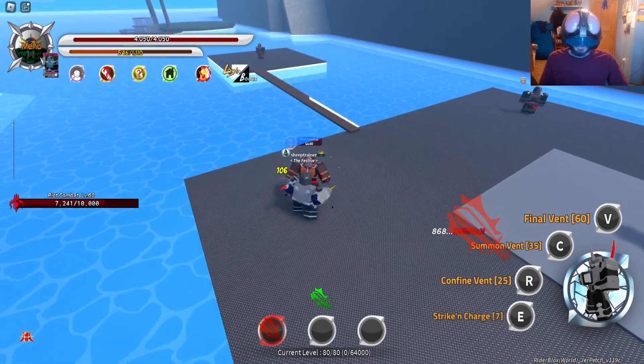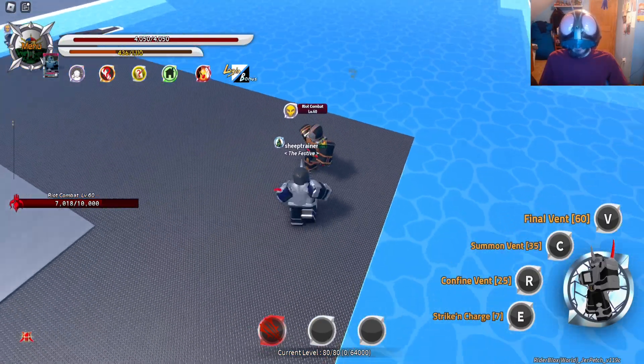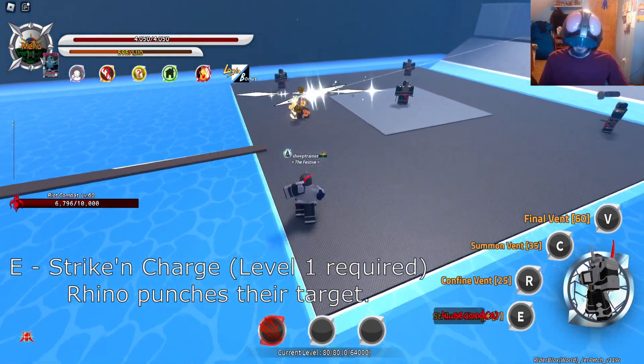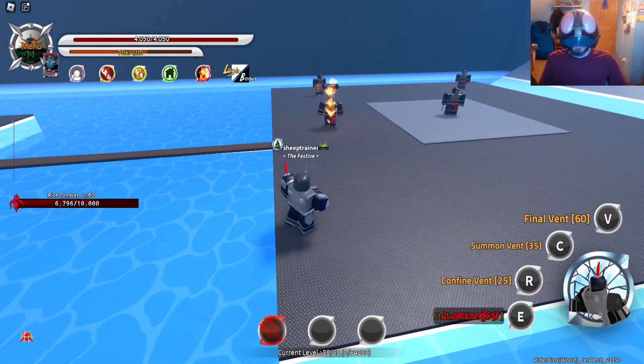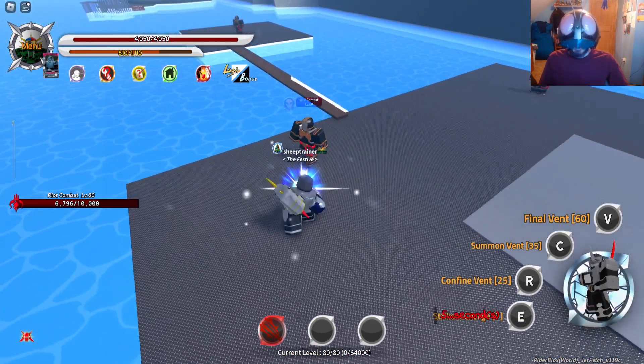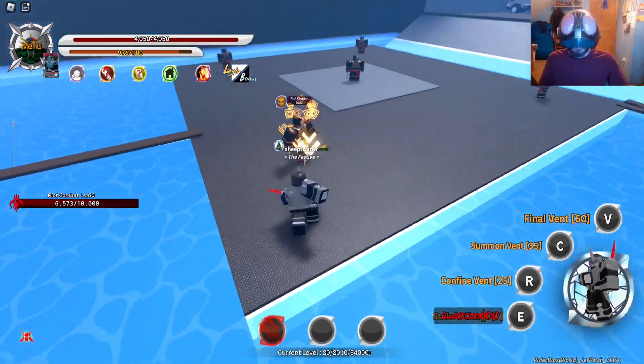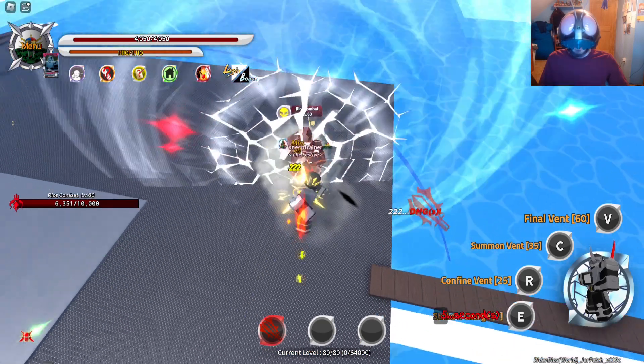We have Strike and Charge — my E move, which is just a super punch. That's a little bit boring, but I'm sure I'll have something better. Maybe it's something I can charge. Let me try this one out again — the debuff armor effects are crazy though.